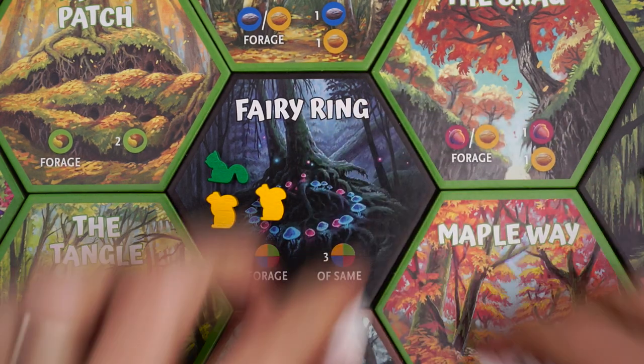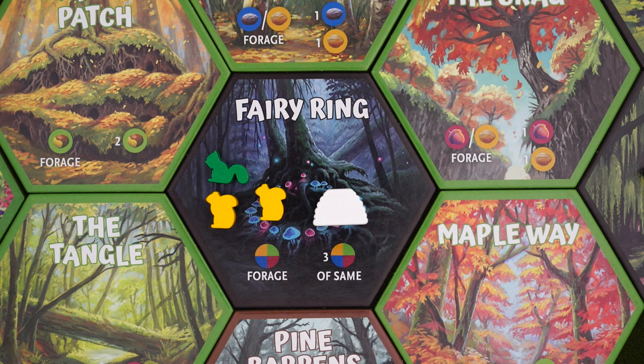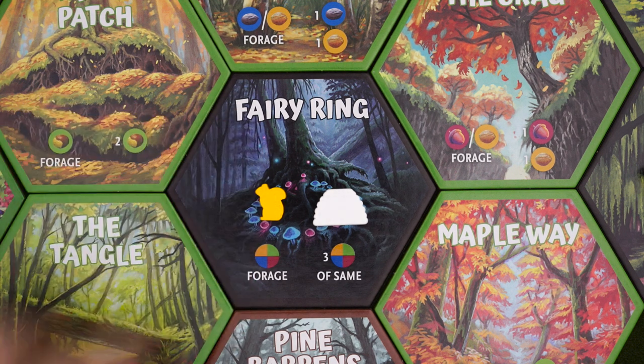So that's all you need to know to get started, but there are a couple of gameplay variants I want to cover as well. The first is an optional rule that you'll want to use if you're playing two player or if you want the game to be a bit more competitive. Whenever you build a nest, before scattering, each other player with a squirrel in that location returns one of them to their supply. This can get a little hairy in a high player count game, so it's not recommended for your first play, but feel free to add it in when you're ready for a toothier experience.